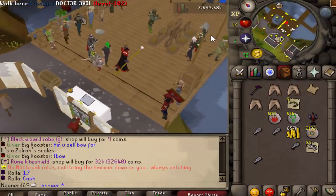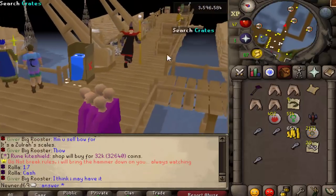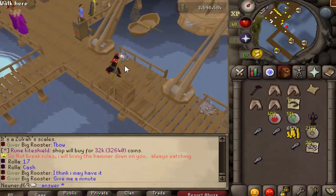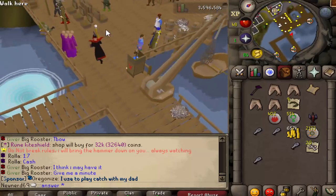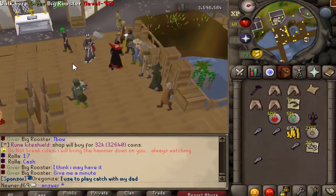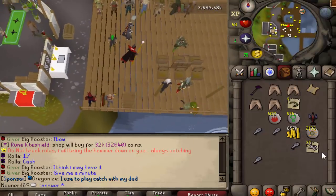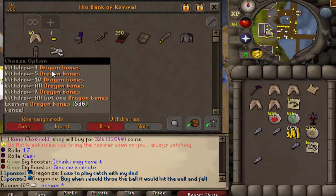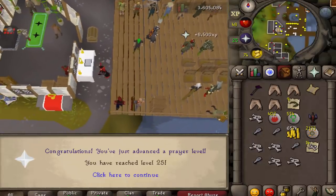You're going to want Prayer. If you're not doing the event or watching this when the event isn't here, normally there's a trader named Rosalo — at the moment he's at the event, but if the event is going on he'll be right here. He sells a lot of Dragon Bones, so it's the same process. Try to buy as many as you can and get to at least 43 Prayer. All you really need is 43 Prayer, so I'm just going to get to 43 and then sell the leftovers.